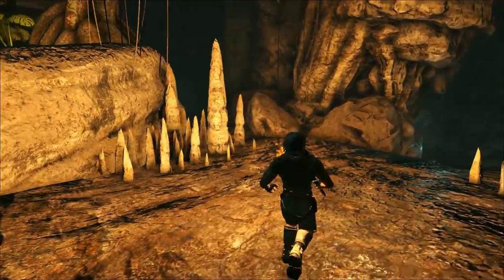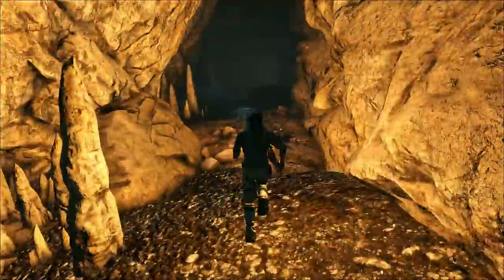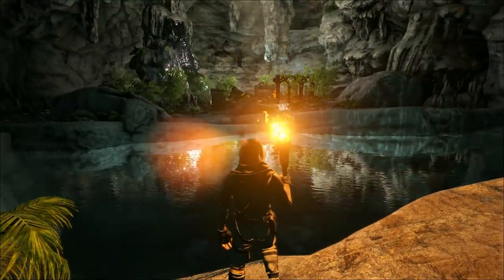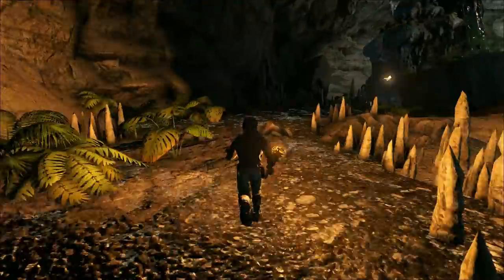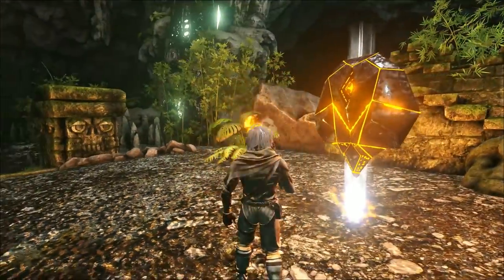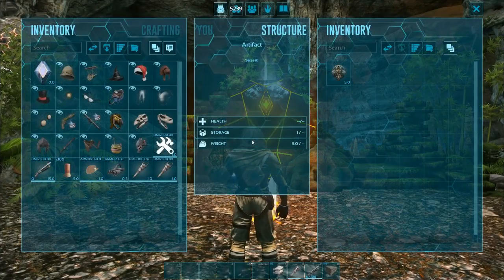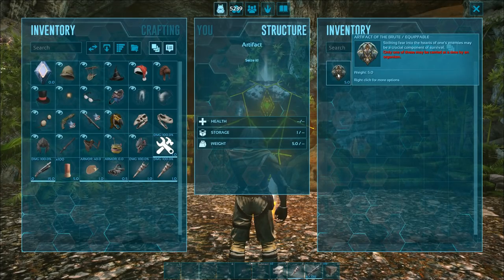We're back at the split corridor, heading down the right-hand side this time. A bit of a run down to the bottom. I did this on my single player and knocked the dinos down to 0.8 instead of 1, so there might be a few more creatures down here when you try it properly. Here we go - this is at the bottom of that long corridor and we've got the Artifact of the Brute.